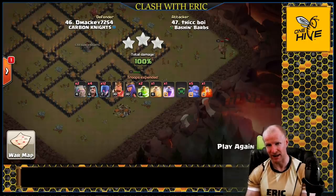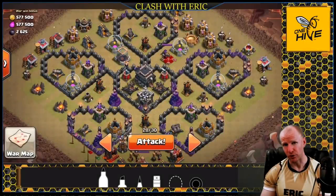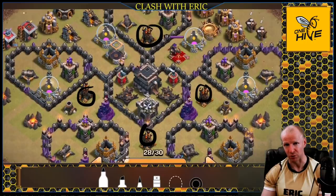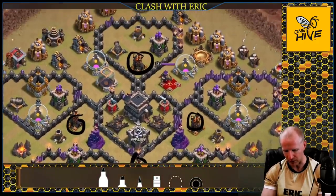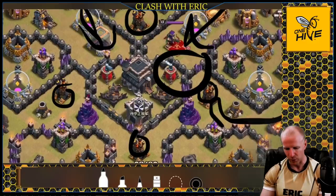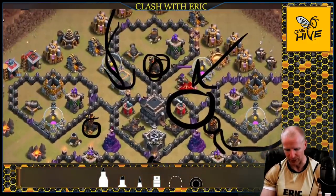Now for the live attack. The base has a fairly open design so I won't need many jumps, freeing up spell slots. I'm doing a queen walk variation — king on one side, queen on the other, golem down the middle. I'll walk the queen along the top, work her down into the base, with the golem and witches coming through the center and the king wrapping around the side. I'll jump here to get everything into the base — no threat to my healers since the bowlers will overwhelm quickly.